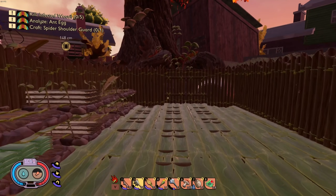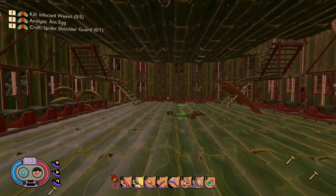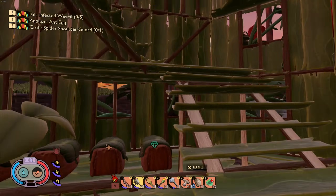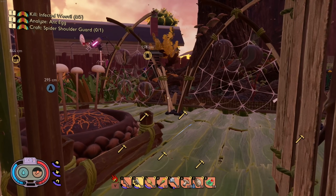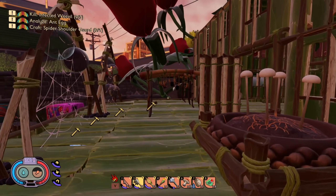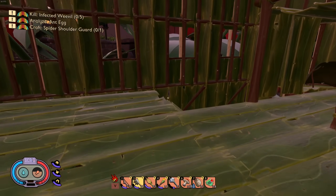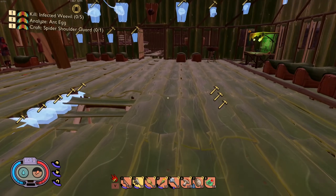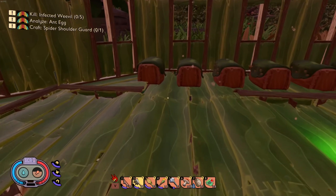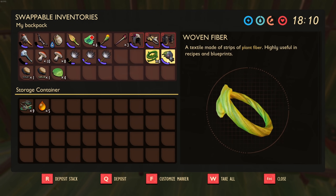Welcome back to some more Grounded. Last episode we got our first crow feather, and we need more of them. We're also gonna try to get the ant eggs because those are supposed to be fixed now. We've already learned that the mint mallet is no longer the best weapon - it's good but not great unfortunately.